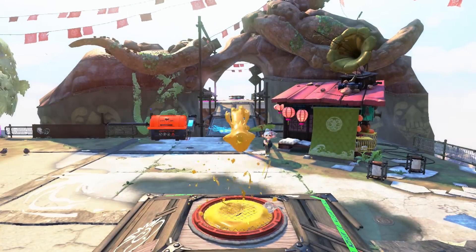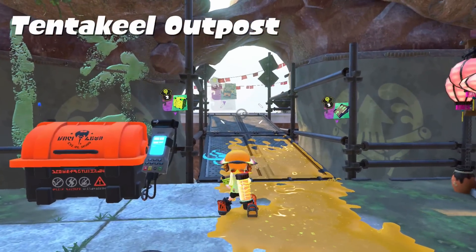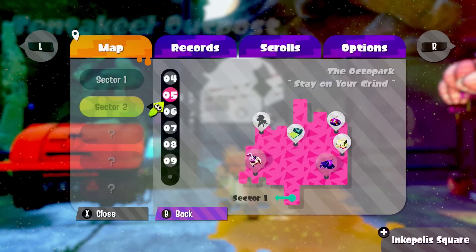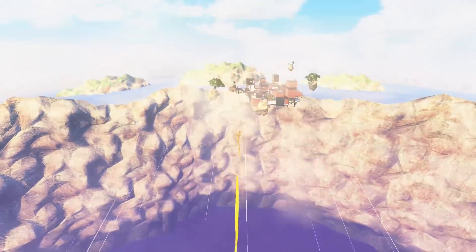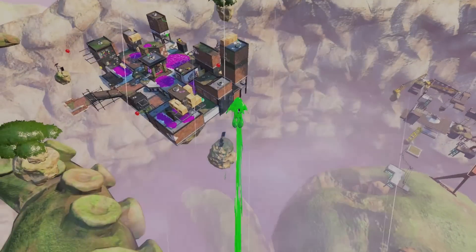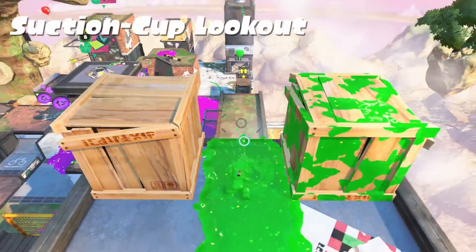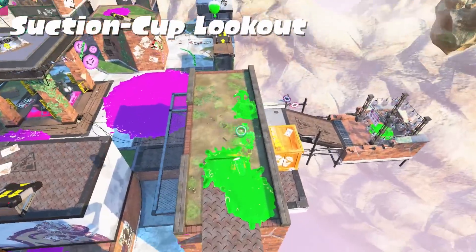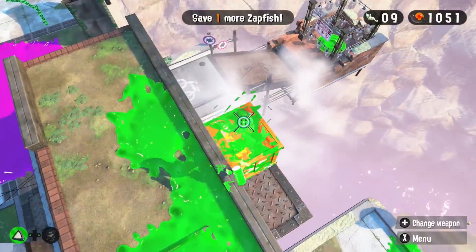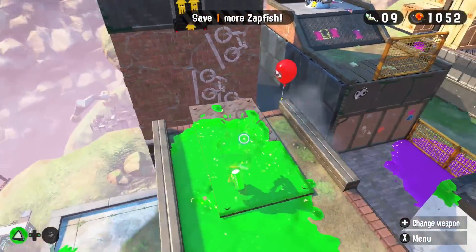All you do is go to the menu, go to Octo Canyon. Everyone's been talking about this online — I don't know if it's a bug or supposed to be like this. This ticket is always there. You just pull this up, go to sector 2, level 6, stage 6 — suction cup lookout. It was here last time, it's still here — you can come down here and get yourself another ticket, which is pretty good.